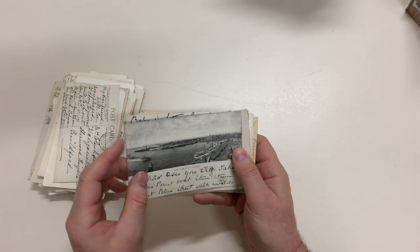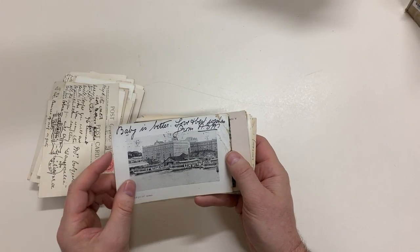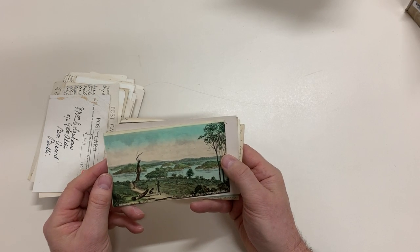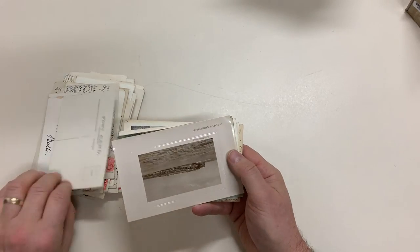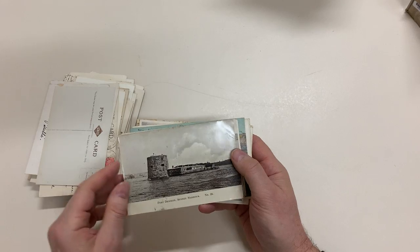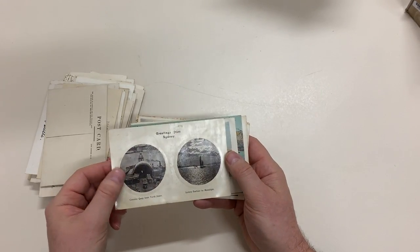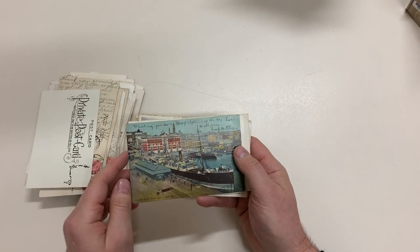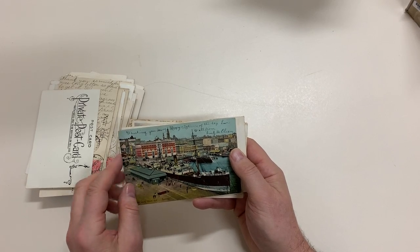Circular Quay — that's creased, sadly. Circular Quay — so is that one. By Water to Parramatta. Old Sydney, 1819 — an artist's impression. South Head, Sydney. Fort Denison. Kirribilli Point. Circular Quay and Sydney Harbour. RMS Britannia leaving Sydney. Circular Quay from the hill — we've got the Hotel Metropole in the background there.